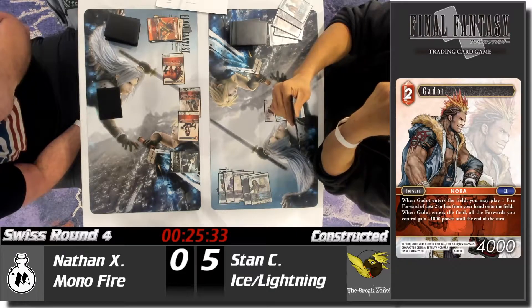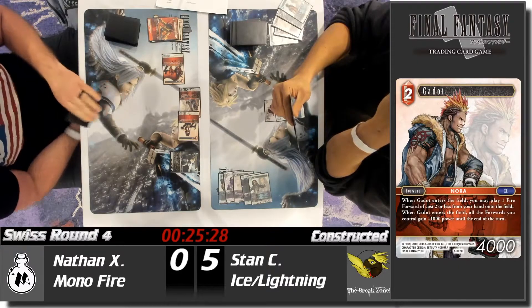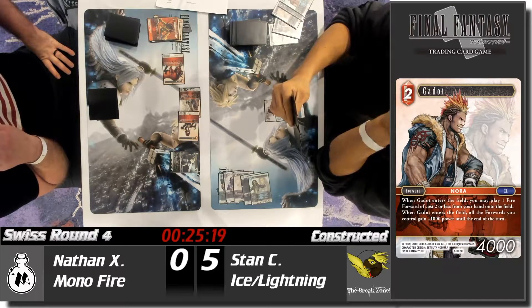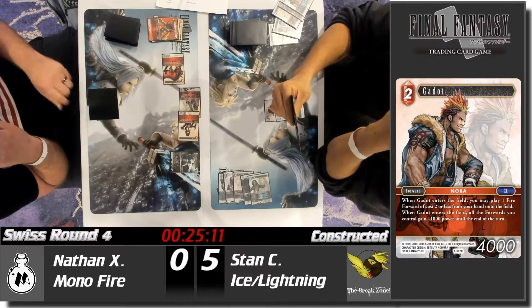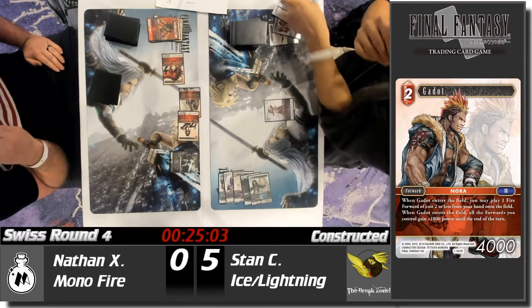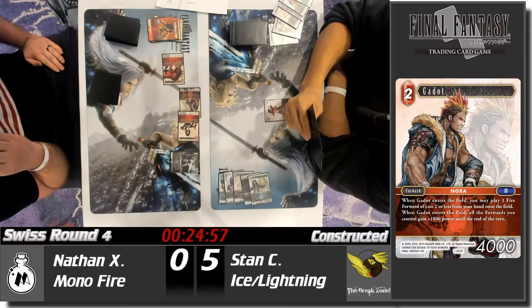This might be a quick game. Stan does have two backups and some options, but if he can't stabilize, Nathan is going to keep coming. The only board wipe you can run in ice lightning is Exodus and Zalera — and he already got rid of the Zalera. That one is a little bit brutal.